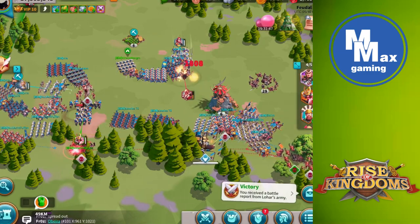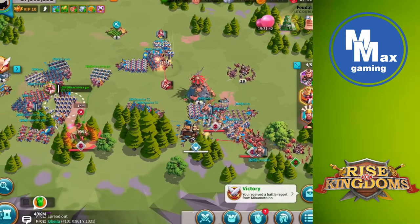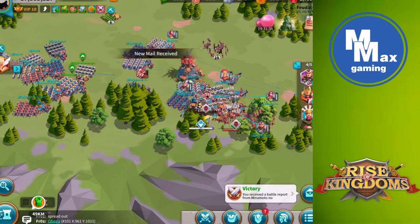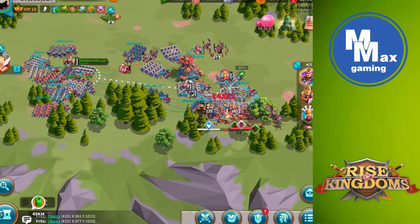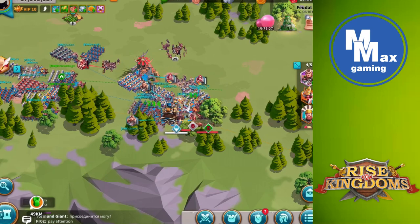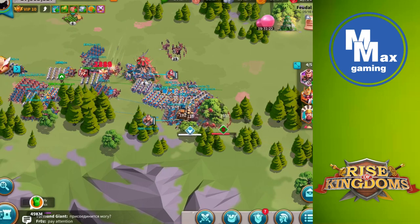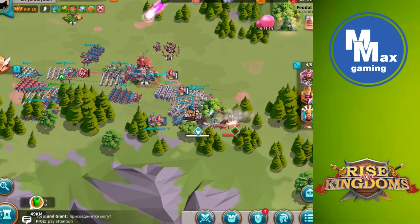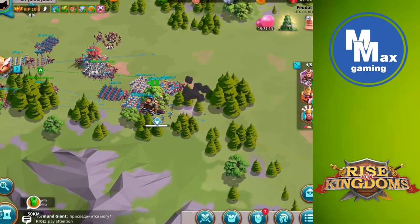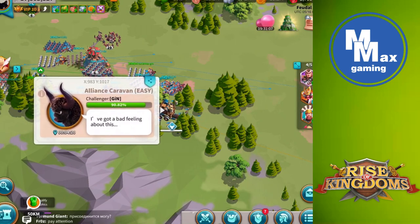If you look towards the front, we've got two different levels of barbarians — the green badge and the white badge. This is where our caravan starts taking some damage because there are four barbs up front and we don't have enough troops to kill all of them. We got caught too far behind the caravan, too many people behind and not enough in front. That's where we took the damage — went down to 90.82 percent.